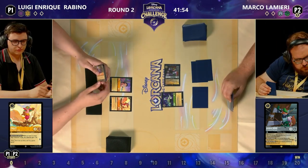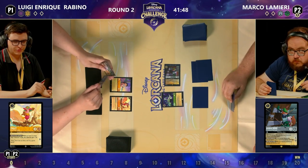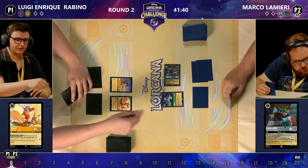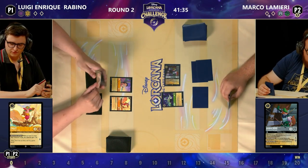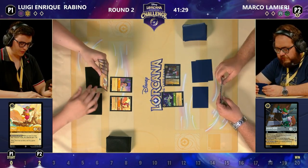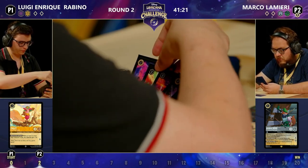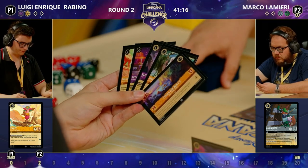Marco is going to shift that Robin Hood — Champion of Sherwood — a staple of the format, super strong card, good singer, good stat line, questing for two. And he's going to do just that and quest up to two. But if Luigi has a decent character here, we're going to be seeing questing for five on Luigi's turn, basically forcing Marco to have to answer some of these aggro cards. Piglet turn two after a Lilo turn one is very nice — that is pretty much what you're looking for here.